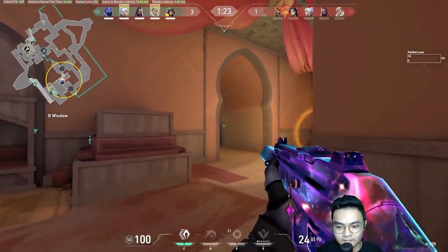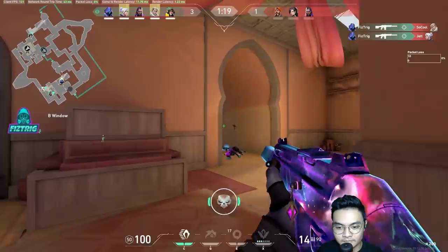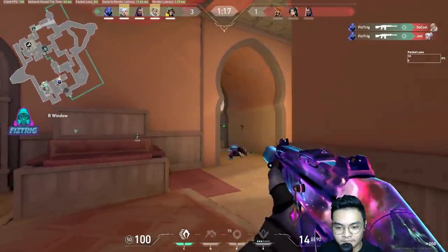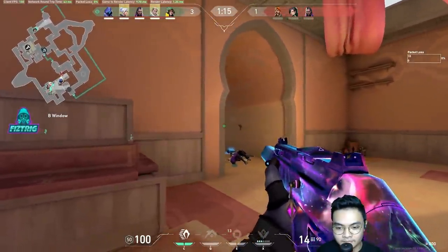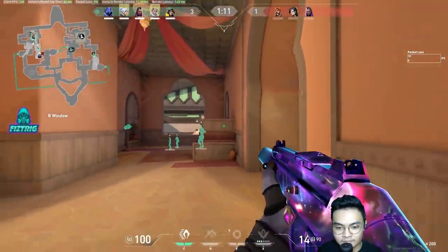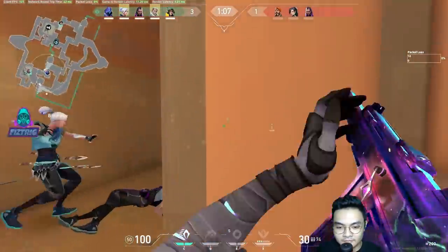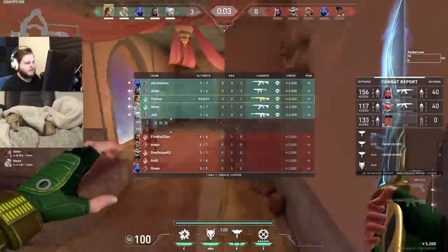Unlike a lot of flashes where sometimes with random flashes you can use them for info, or with Skye flashes or Breach flashes you can afford to bait out utility or stall, Paranoia in particular is something you want to use with intent. If you can combo it with an ally, even better, because it can convert on these plays so much — if First Strike taught us anything.